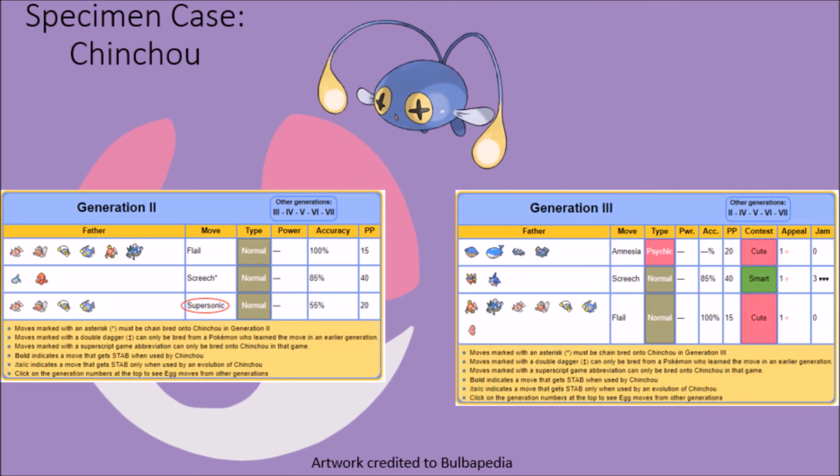Chinchou originally had access to Supersonic as an Egg Move in Generation 2, but it was removed starting in Generation 3. While the exact reason isn't entirely clear, it is quite possible that this was done as an elimination of a partial redundancy, as Chinchou naturally gained access to the Confuse Ray technique, which has the same effect as Supersonic but is much, much more accurate.